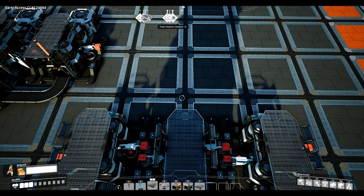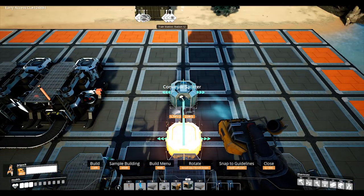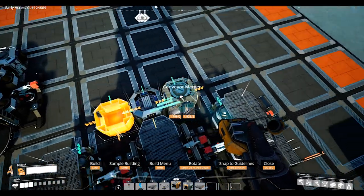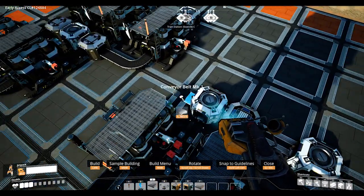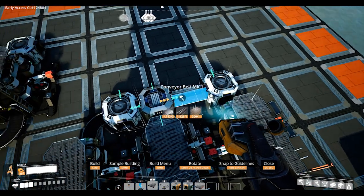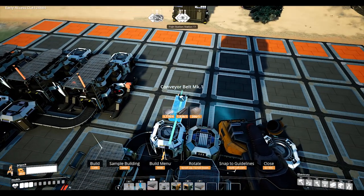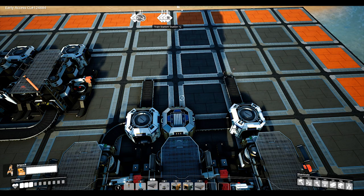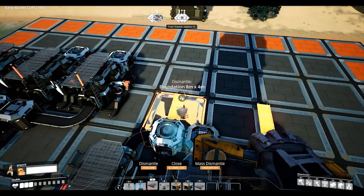Place a splitter in front of the 2nd constructor and a merger directly to the left of it flowing forwards, as well as a 2nd merger flowing forwards directly in front of the 3rd constructor. Then connect the 1st constructor to the left merger. The 2nd constructor should connect to the splitter in front, and the 3rd constructor should connect to the 2nd merger. Then connect two of the splitter outputs to the 2nd mergers.